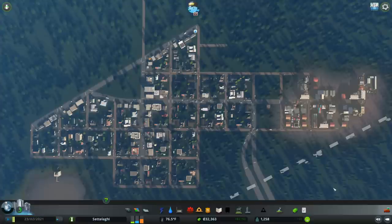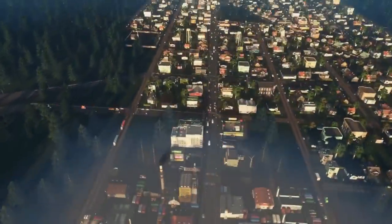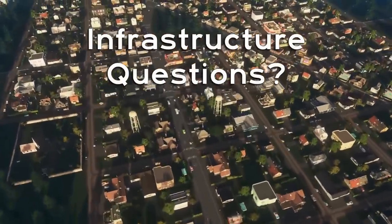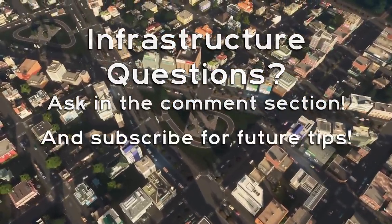We'll talk more about this in our next episode with a special focus on parks and education. Why would low numbers of educated sims make it a bad idea to build parks right away? And how could an increase in land value possibly hurt our city's growth right now? To get the answers in Part 4, subscribe so you don't miss out. And if you learned something in this video, hit that like button and share this with friends. Thanks for watching — so long!